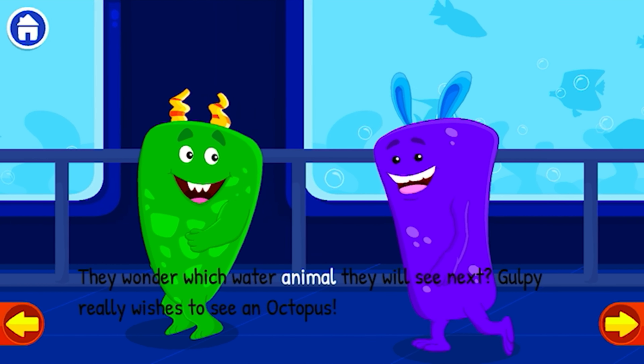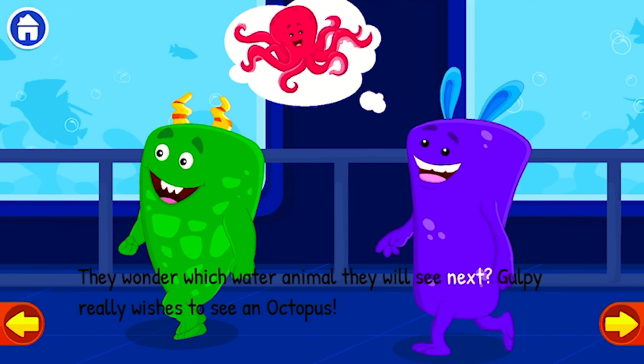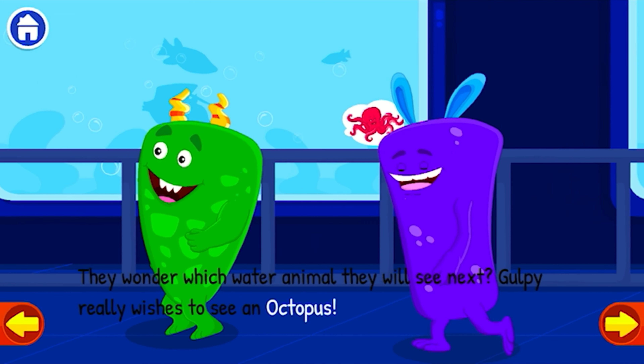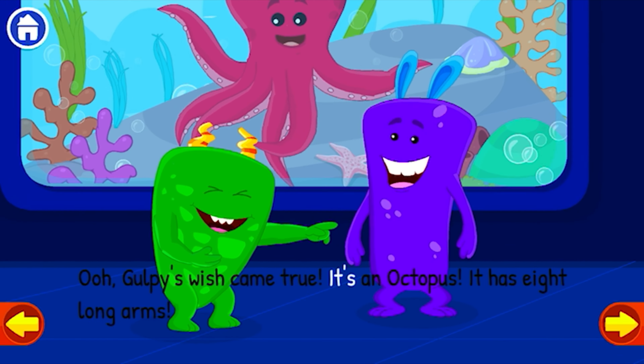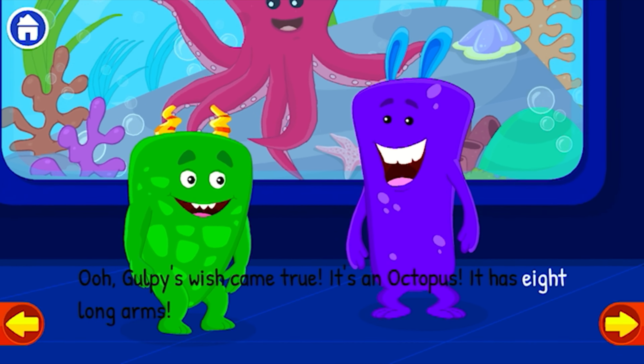They wonder which water animal they will see next. Gulpie really wishes to see an octopus. Gulpie's wish came true! It's an octopus! It has eight long arms.